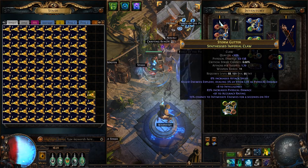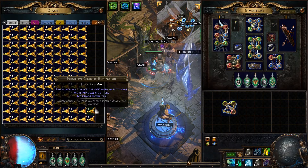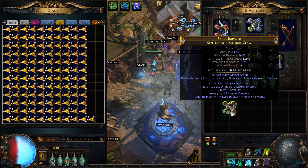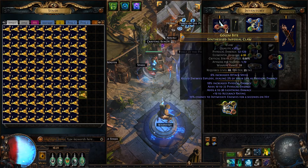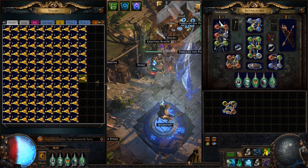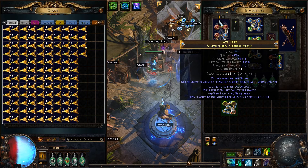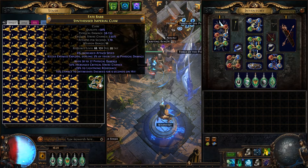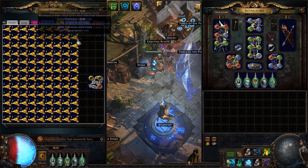The good thing when you're crafting claws like this is you can pretty much just look at the top-end physical damage number — which is 95 in this case here. It needs to be around 200 or higher to be like T1 flat and hybrid. So anything less than 200 is just an easy skip, since I'm crafting a physical claw and need at least that amount of damage. It makes it a little bit easier to identify whether you might have something good.